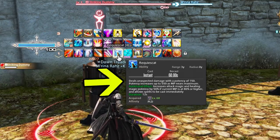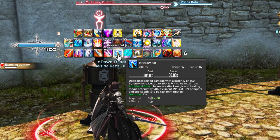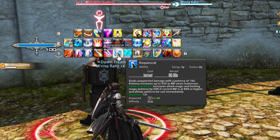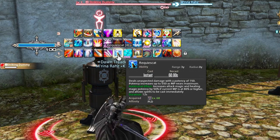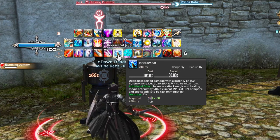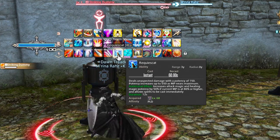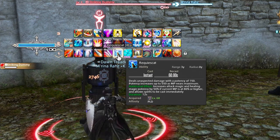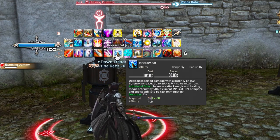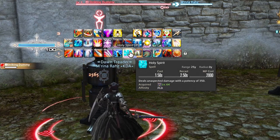The next single target ability is Requiescat. This deals a potency of 150, increasing up to 550 potency as you near maximum MP — so it gets stronger with the more mana that you have. The additional effect increases your attack magic and healing magic potency by 50% if your current MP is at 80% or higher, and it allows each spell to be cast immediately. What you're going to do with this is hit Requiescat, and then it will move into Holy Spirit.